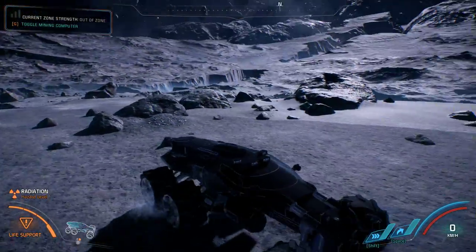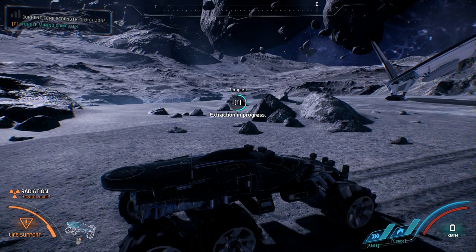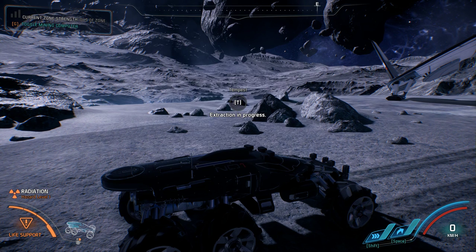They never really tell you this, but if you hold down T, you can see an extraction is in process — that's how you return to the Tempest from the Nomad on this planet.